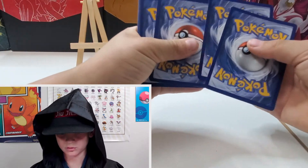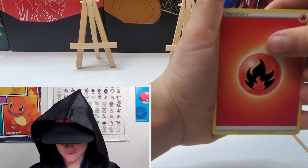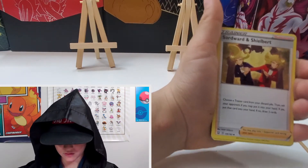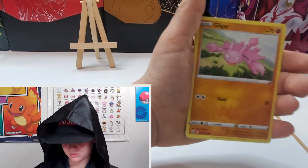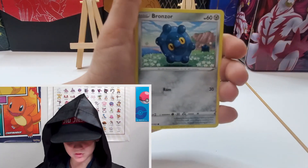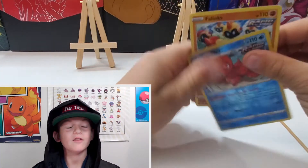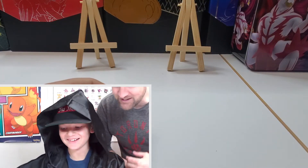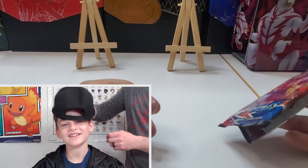Third pack: one, two, three, four. Fire energy, Stonehenge, Flydaw, Electabuzz, Bellsprout, Octillery, and a Phanpy non-holographic. Zero for three, no points. Three packs left — you better get your act together. Get serious, let's go.